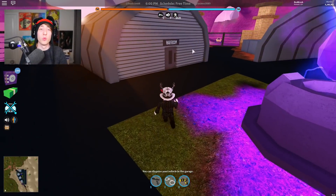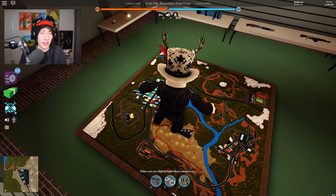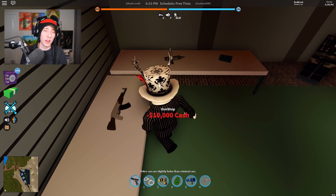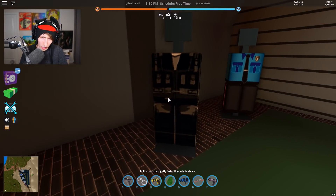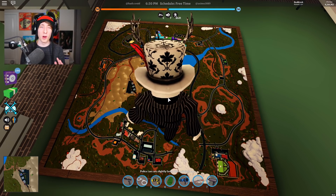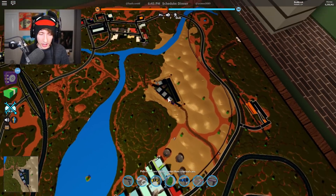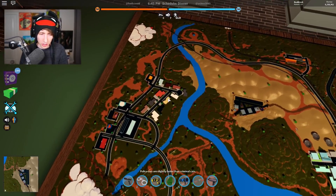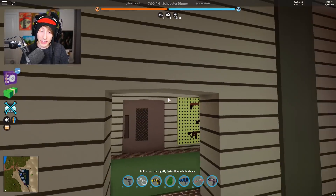Over here is the war room — you need a keycard or be a police officer to get in. This is where all the weapons are. You can press E to grab any weapon, though you still have to buy them if you don't own them. In the middle there's a giant jailbreak map — really cool. You can see the museum, the military base Area 51, the prison, the mountains, and the little village. It'd be cool to see player locations on it, but unfortunately you can't.